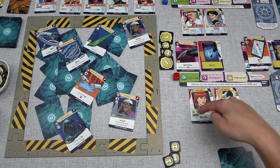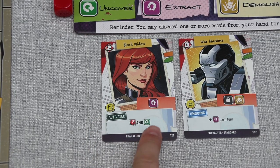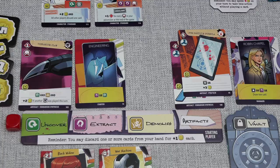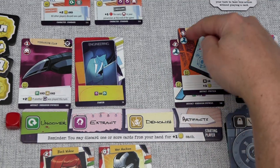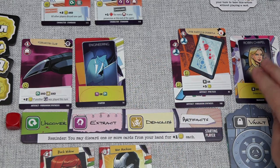At this point, we could activate the Black Widow effect — that would cost two of our influence, and then we could do a collapse and uncover action, but I don't really feel the need to do that just now. This means we're done with actions, and now we can recruit. Over here we have two Earth artifacts, one extract, one uncover, and one vault.